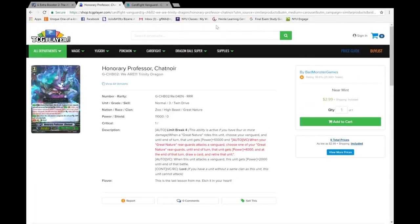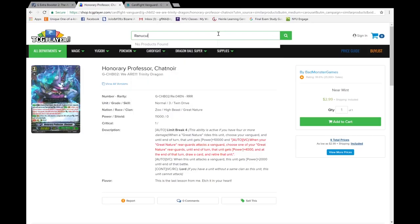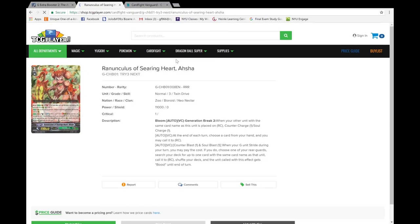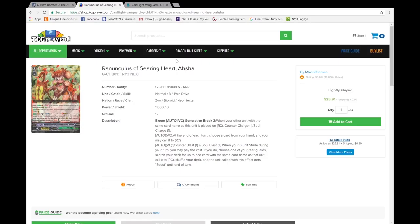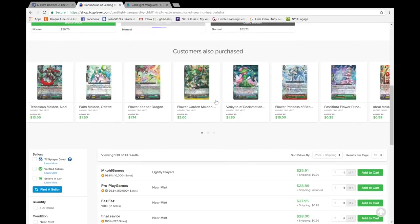I was going to check Ranunculus of Searing Heart because that one always has a stupid price tag. It's going for $25, which is the cheapest it's ever been in recent history. It's not really being seen because Blue Wash is better and you want Inez because it has a rear guard ability. I am not going to be playing Searing Asha just because it doesn't have a rear guard ability — if I haven't said that enough on this channel.